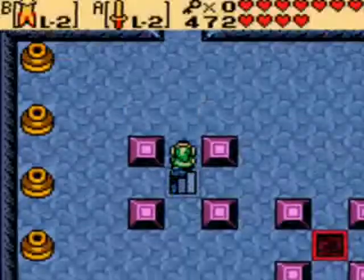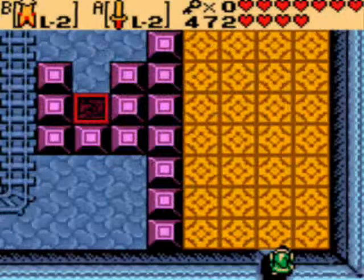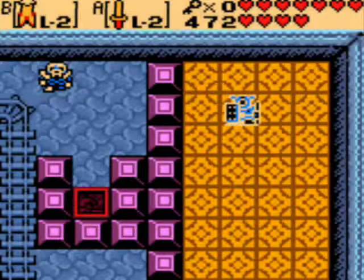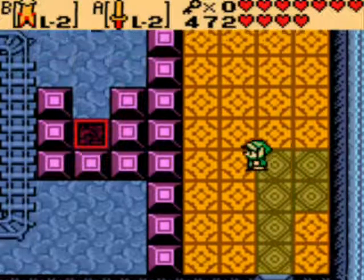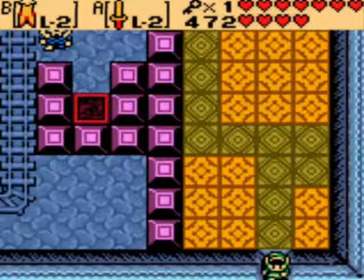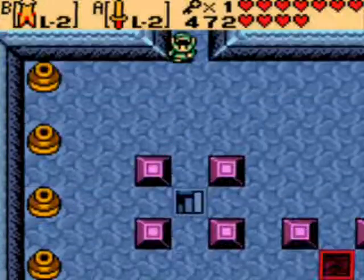It was a bomb wall that we blasted open last time and we didn't explore it yet. Here we are. I think it was three up, over, all the way, up and then down and around. Perfect. So yes, you have to follow that ghost knight.